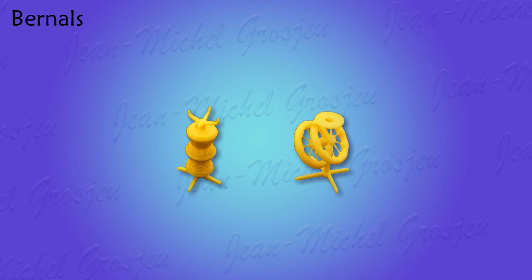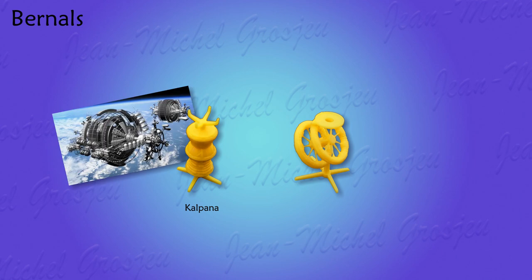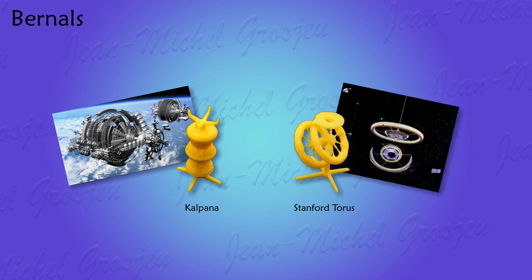A burn hole is shown in the game as a special plastic figure. Each player has two of them. The first one is the Kalpana burn hole, a rotating cylinder that reproduces Earth's gravity. The other is the Stanford torus, a rotating torus. Whatever the technology, a burn hole is made to shelter large human settlements in space. In game terms, both burn holes are strictly identical. Each player can build two burn holes and only two, and that's why there are two plastic figures per player.